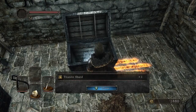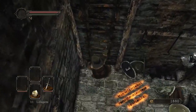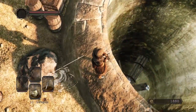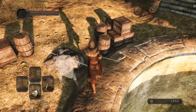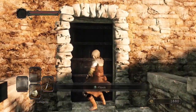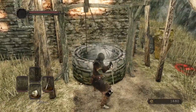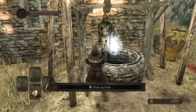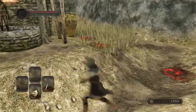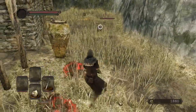Here we have a chest that has a titanite shard — upgrade materials. This big massive hole we'll be going down later on. This is the locked door — we'll get that key in the next area. If you hit this rock into the wall, it brings up the bucket with the corpse on it that's holding an estus flask shard. That's how you upgrade your estus flask usages. I still don't even have the estus flask yet.